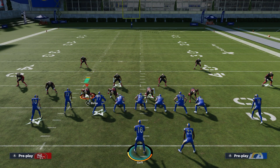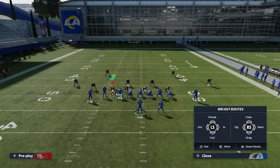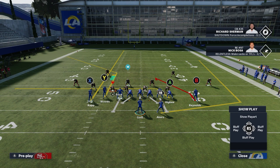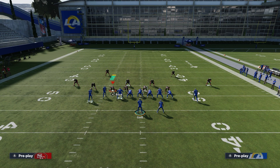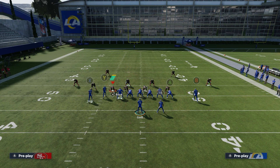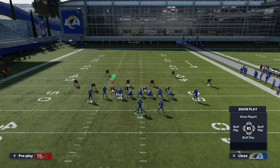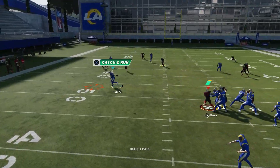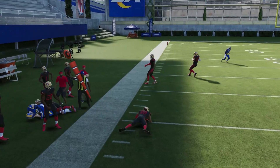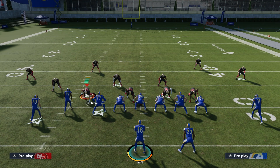For the second setup, we're going to streak the X receiver on the far left side. To do that: press Y, X, then flick the left stick up to put him on a streak. Next, smart route the corner route on the left side by double-tapping Y and pressing RB — this works really well against man coverage. Finally, block the running back with Y, RB, and right trigger. Running this setup, A is wide open underneath on the drag, giving us a nice high-low with the corner out.